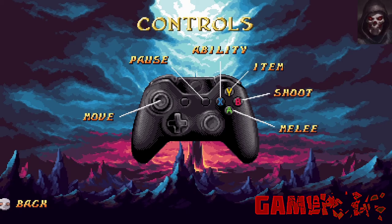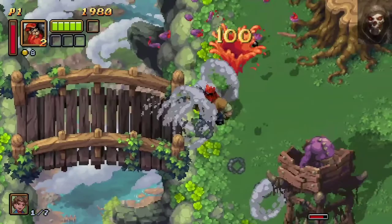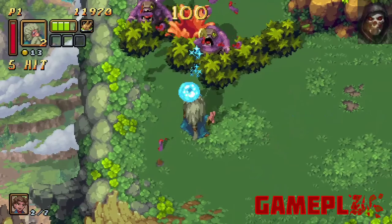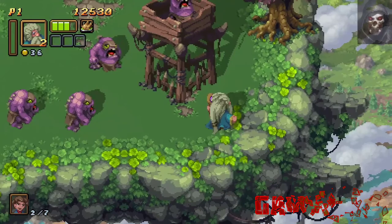Each hero is equipped with a melee, ranged and a special ability for their attacks. The Marauder is the tank of the group with a larger health bar. He also has a rush attack for a special ability and a slow melee attack in the form of bashing people with his cannon. However he does have a pretty quick ranged attack shooting cannon balls from said cannon. The Druid is the mid-tier character with a powerful ranged spell attack but an average melee attack involving whacking enemies with his beard. His special ability is the best as you can warp a short distance, which is helpful for getting out of crowds.